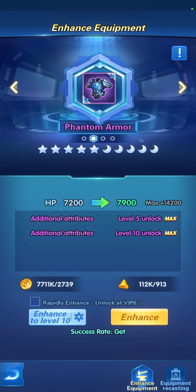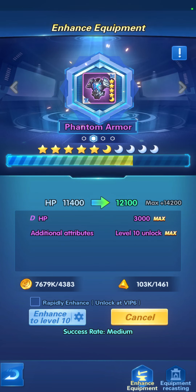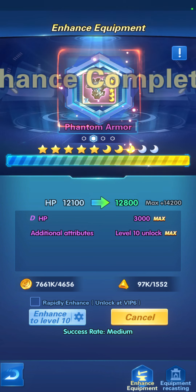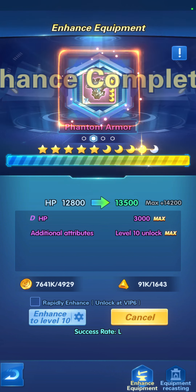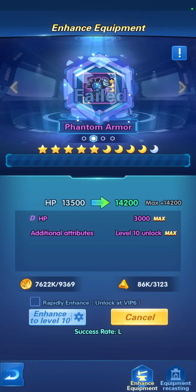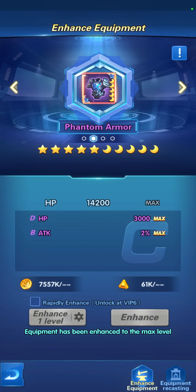We're going to choose enhance to level 10 — that was actually a weapon at level 15 maximum. Success rate starts high, then goes to medium. The attribute unlocked adds 3,000 HP additional, plus 2% attack, B level and D category level HP.